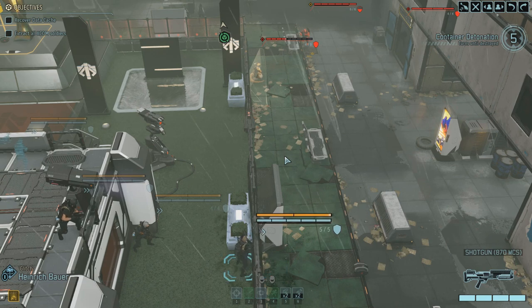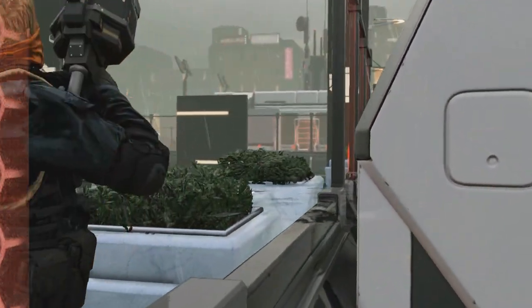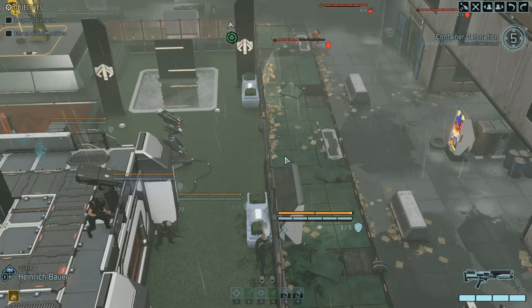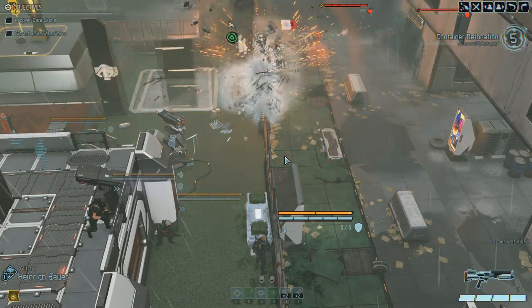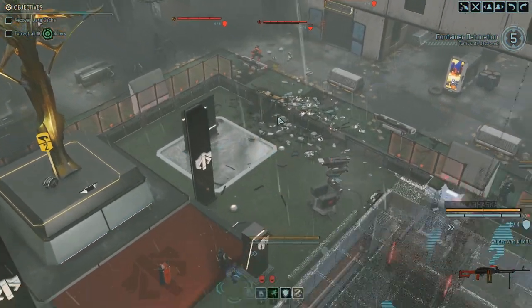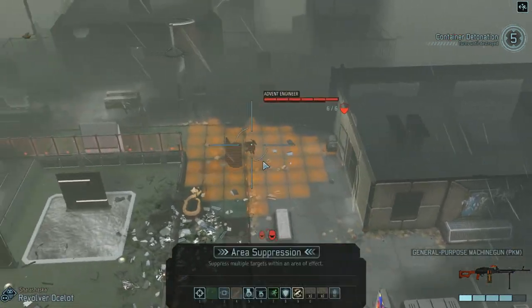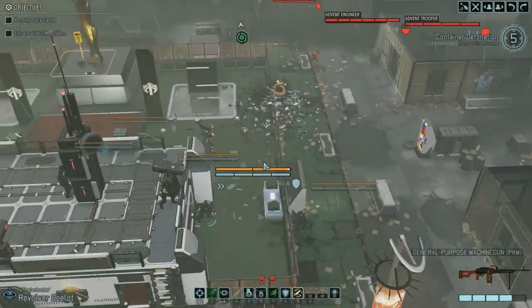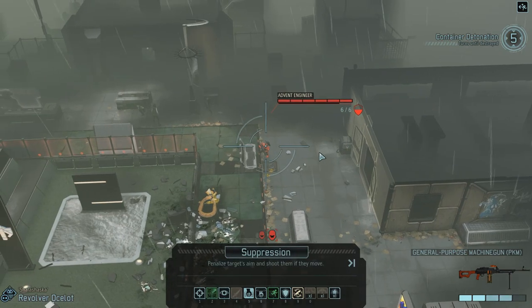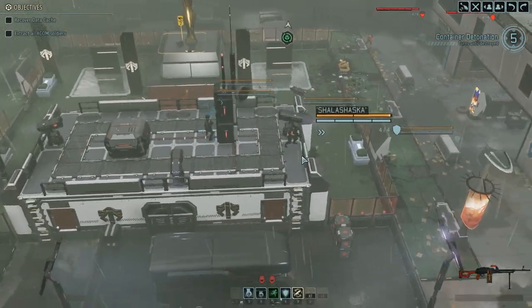And that Snake is handled — that is what we like. That cover got destroyed hard. Now that also opens up our ability to suppress. We haven't got an area suppression target sadly, but we can just do a standard suppress on the Engineer or one of the Troopers. There's some good flanks there to take, actually.